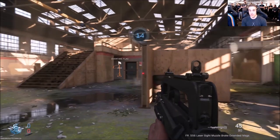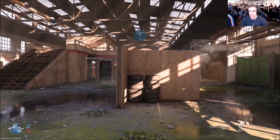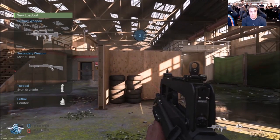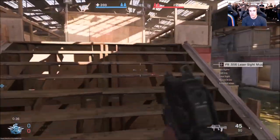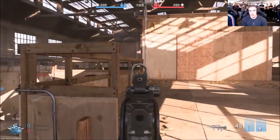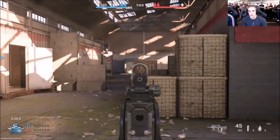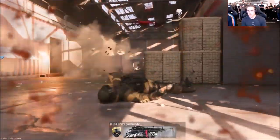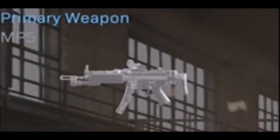The first primary weapon we will talk about is the FR 5.56. This is basically the FAMAS that we have seen in other CoD games, however it's not like the one in Black Ops 1 where it was fully automatic — this is a three-round burst weapon. In game it's called the FR 5.56, but in the real world it's called the FAMAS. I presume due to licensing they can't call it that. I think this weapon is kind of OP, but not OP at the same time, similar to Modern Warfare 2's FAMAS.